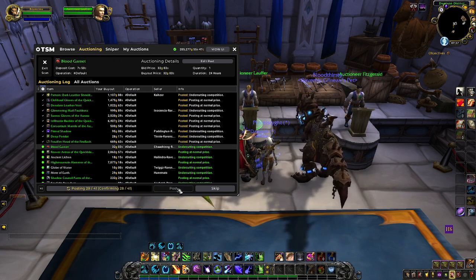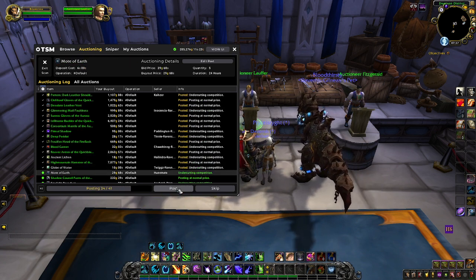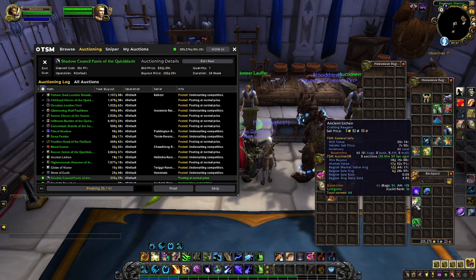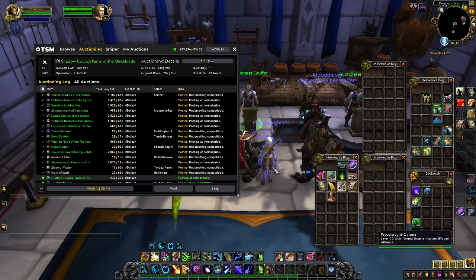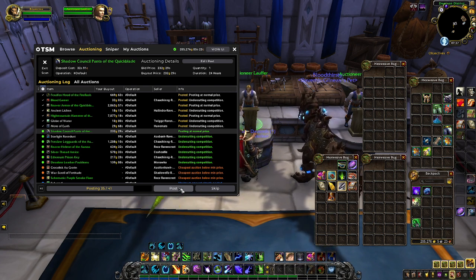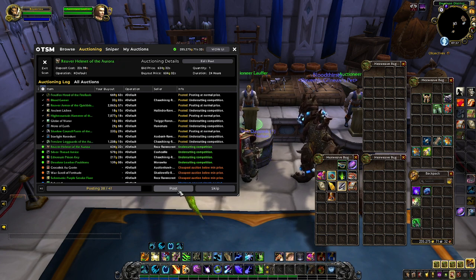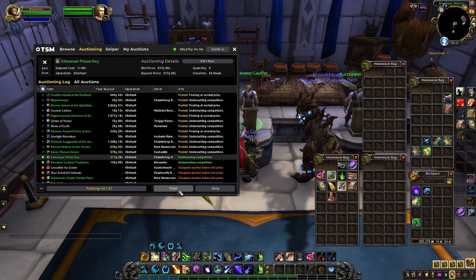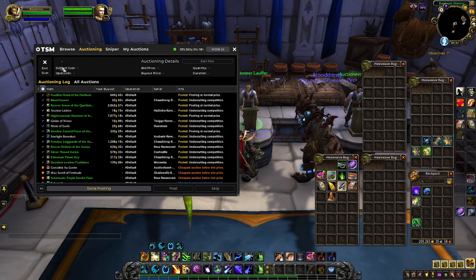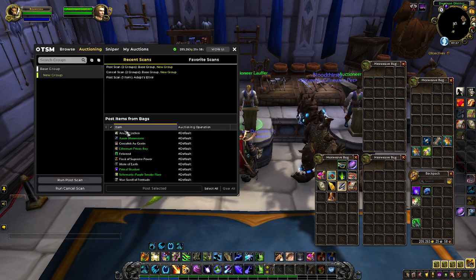Another thing to be aware of when you're doing this is, for example, we just listed this ancient lichen, but it doesn't list all of them in your inventory — it only lists five if you're using just the default method. I think you can change that with groups, but I've never really been good at that. So if you are looking for help with groups, I believe Penguin on YouTube does stuff like that — check her channel out for information on that if you're interested.